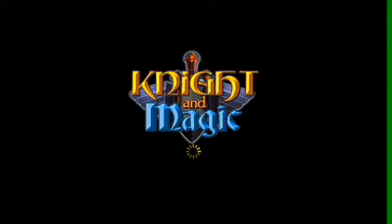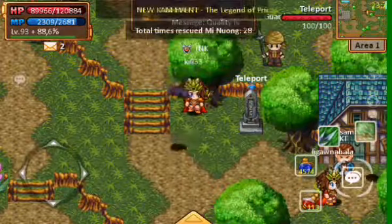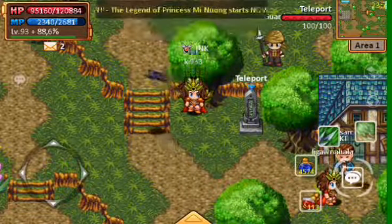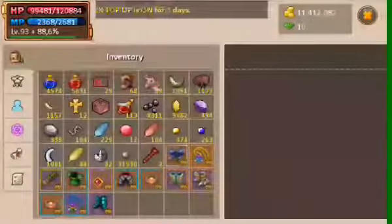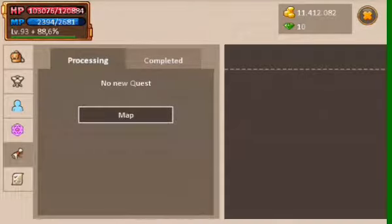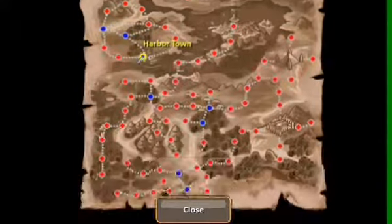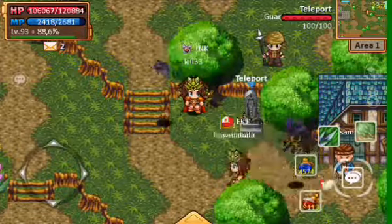Hello everyone. As you can see, the KMR — Knight and Magic — has a new update. When you open it, let's go to the Prince. The game is also updated, which has new features like this one. You can also view the map. It's update 1.5.4.